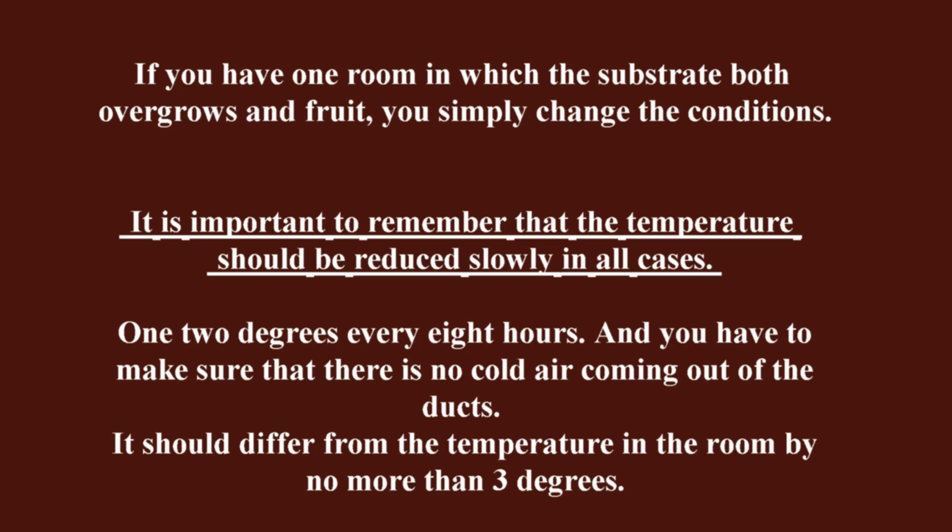I would like to remind you that we are now talking about a two-zone growing system. If you have one room in which the substrate both overgrows and bears fruit, you simply change the conditions. It is important to remember that the temperature should be reduced slowly in all cases — 1–2 degrees every 8 hours. And you have to make sure that there is no cold air coming out of the ducts; it should differ from the temperature in the room by no more than 3 degrees.